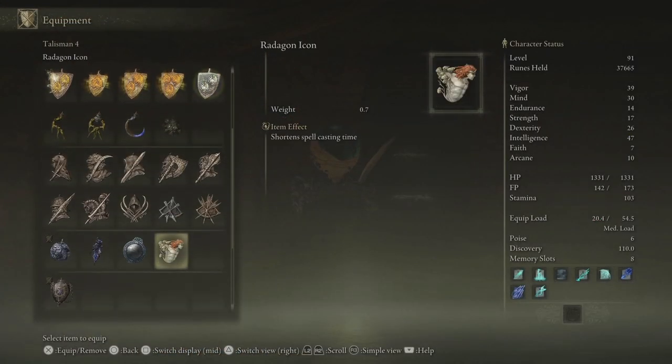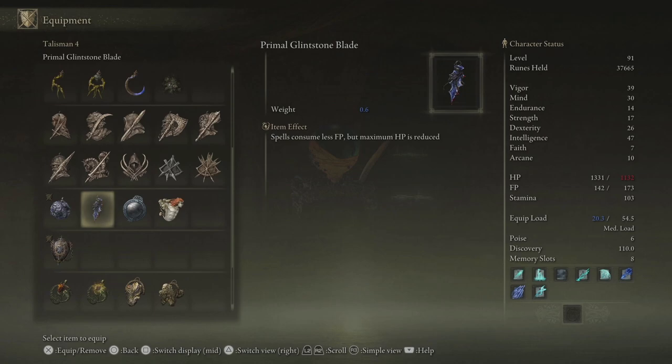What you get is a talisman — this is great for sorcerers. It allows you to reduce FP consumption, but at the cost of max HP, which is great.